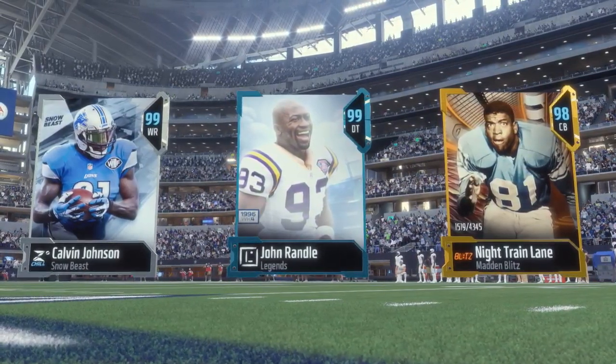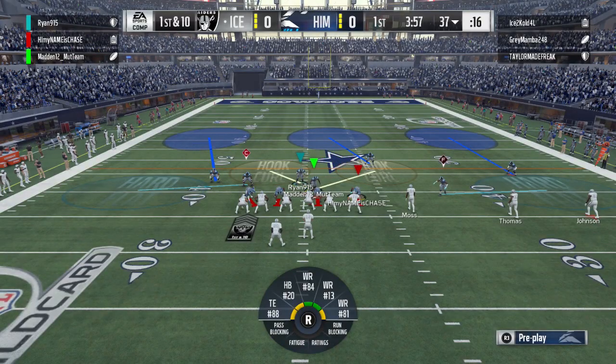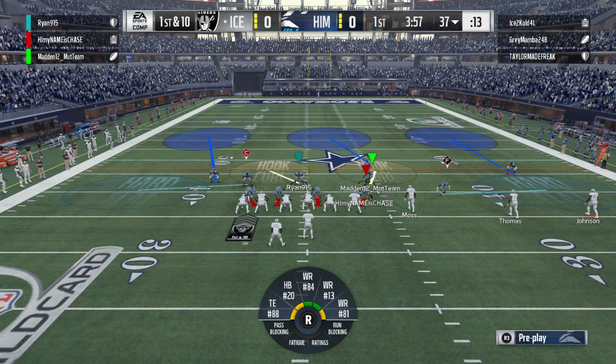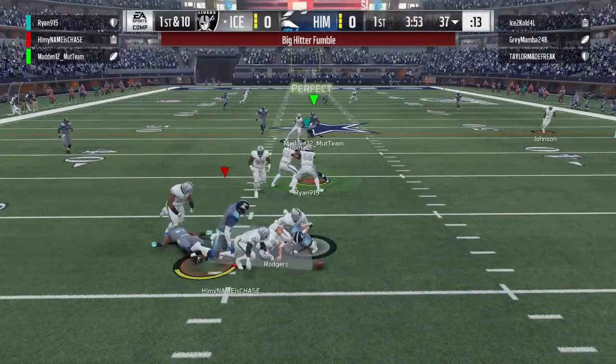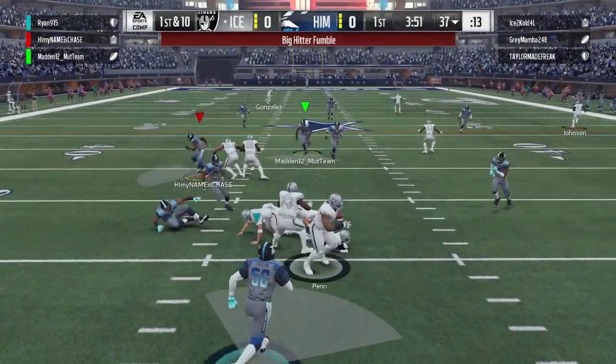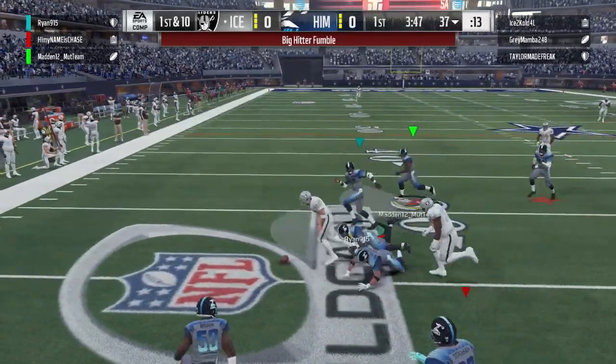We have other cards on the team right now that are way higher than what they should be. For example, Von Miller — my upgraded motivator Von Miller — is currently 97 overall. We have other cards like Rod Woodson, the limited edition Rod Woodson, which is currently 98 overall.